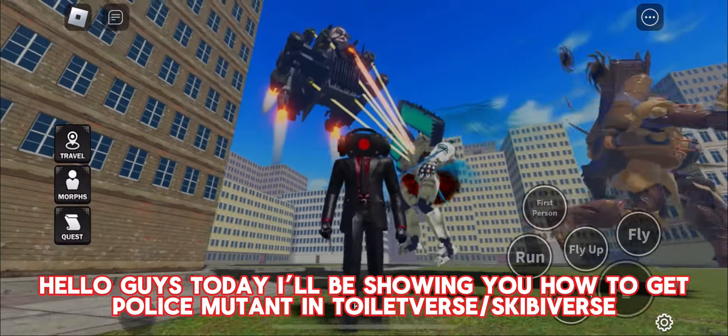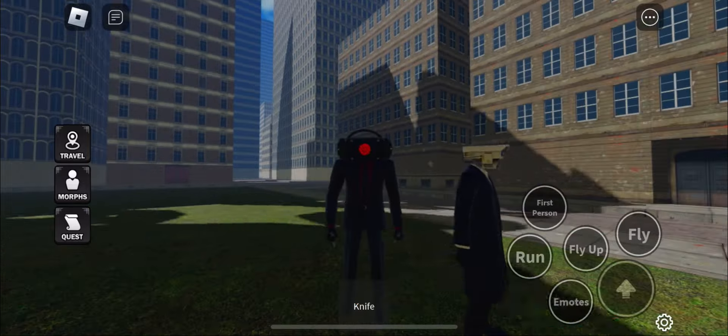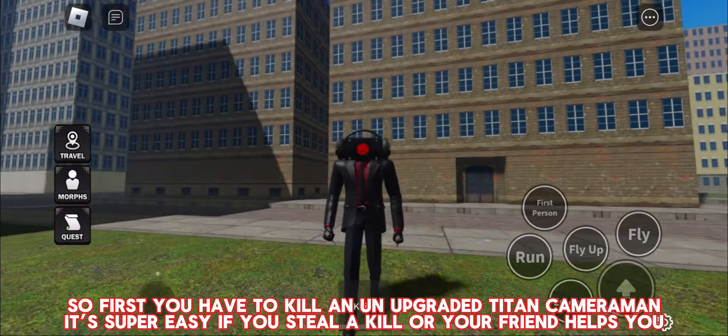Hello guys, today I'll be showing you how to get Police Mutant in Toiletverse, Skibaverse. So first you have to kill an un-upgraded Titan Cameraman. It's super easy if you steal a kill or your friend helps you.